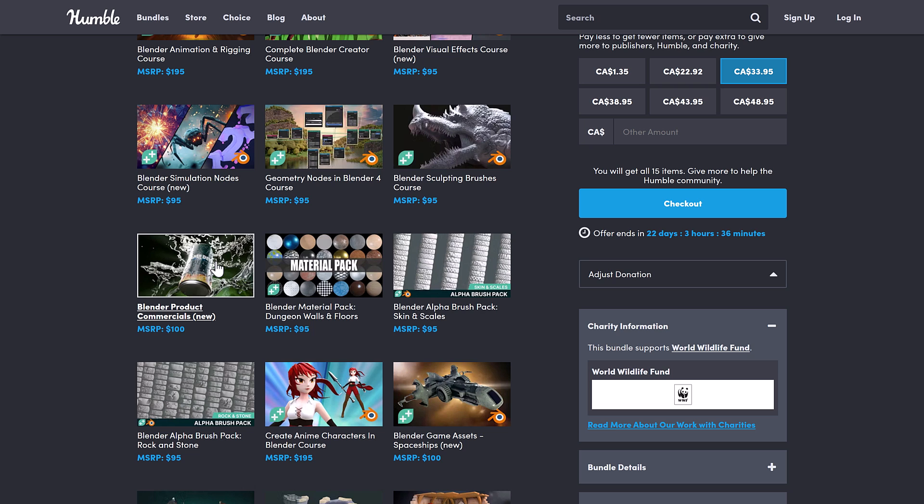Rounding out the full tier, there's a Sculpting course, a brand new Product Commercials course, and a couple of asset bundles: two sets of alpha brushes for sculpting — one for Rock and Stone and one for Skin and Scales — and the Dungeon Walls and Floors Material Pack, which feels like a bit of a random throw-in.